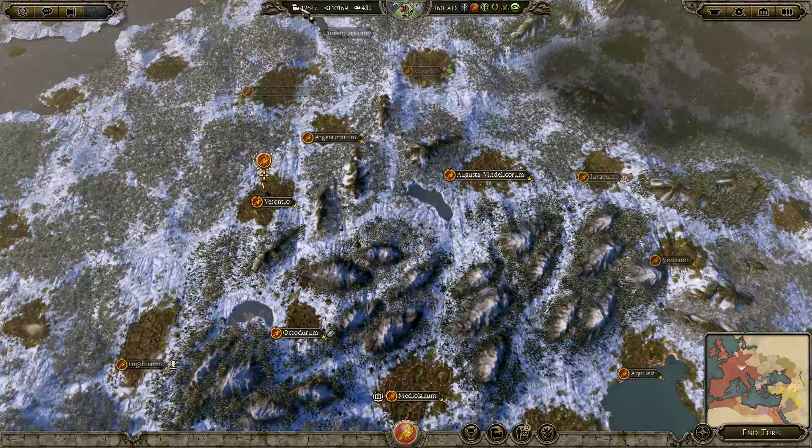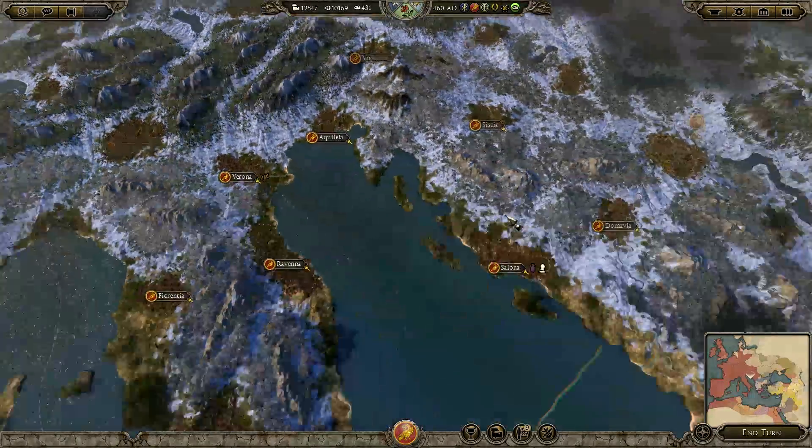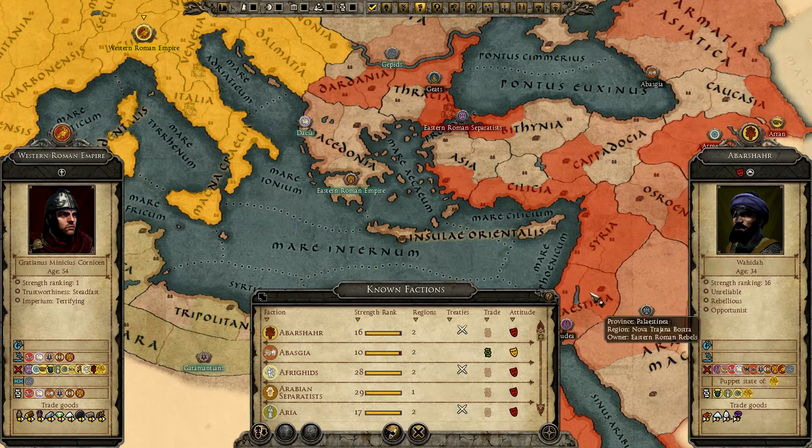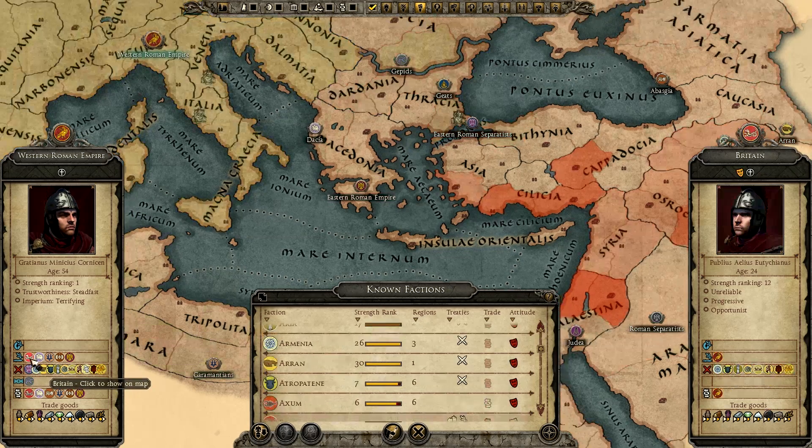We're making 10,000 per turn. I haven't spent money for quite a while because I am invading the Middle East. Looking at our diplomacy, this will explain why we're going for that part of Palestine — and hopefully we can try to take Syria as well. We currently have a military alliance with Britain.